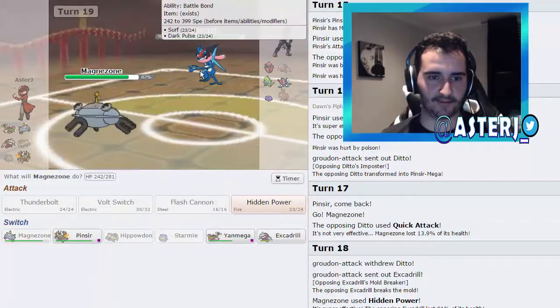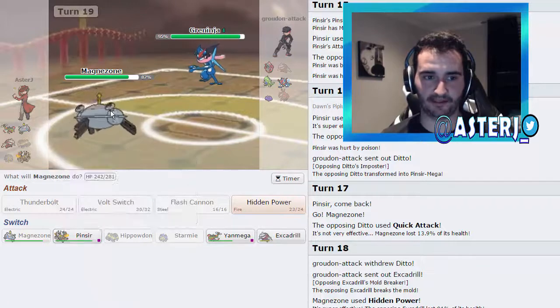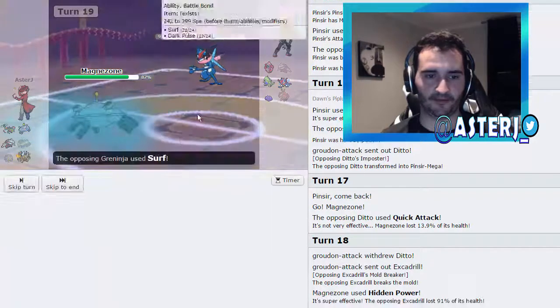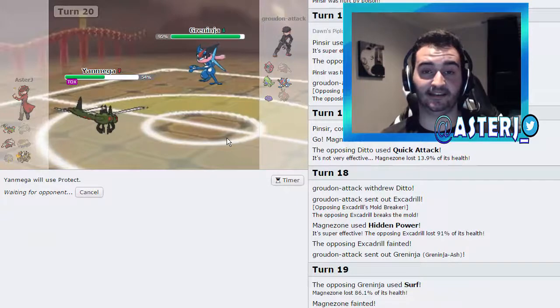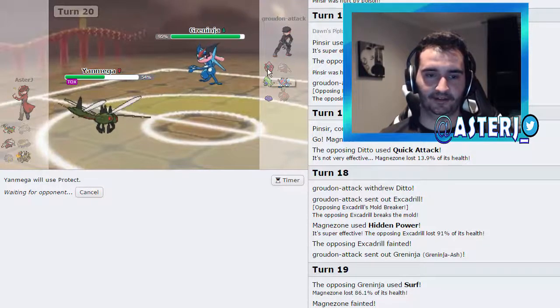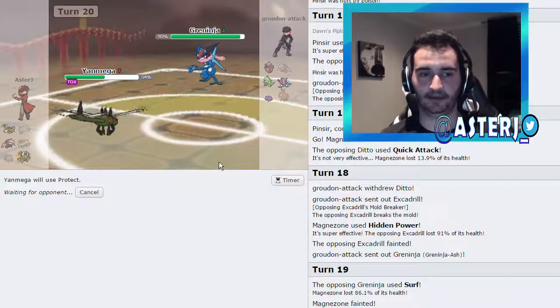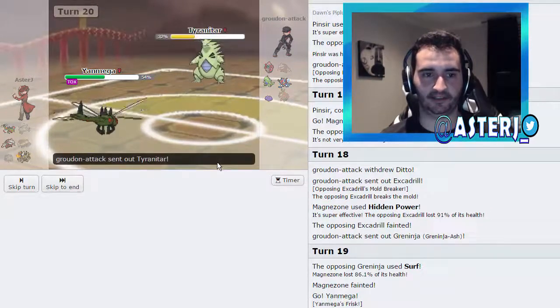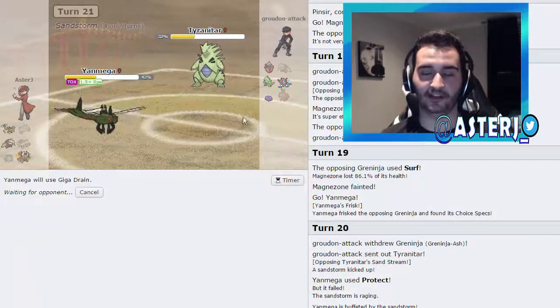What do we do now against Greninja? He goes for Surf — I think I need Yanmega to come in and outspeed it. I keep Excadrill because he has to go into Tyranitar at some point. I go for HP Fire — he knocks me out with Surf because it's Specs. If he stays in though, I go for Giga Drain and knock him out. If he goes into Ditto that's a bad play because I get the Speed Boost. He goes into Tyranitar, which sets up Sand for me.